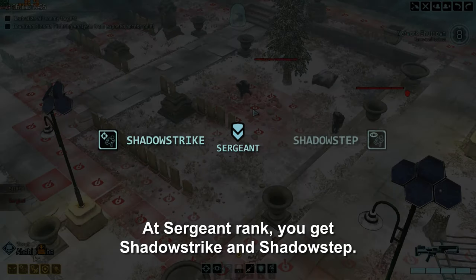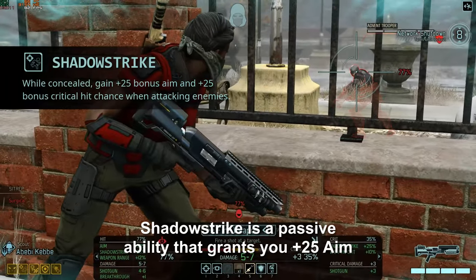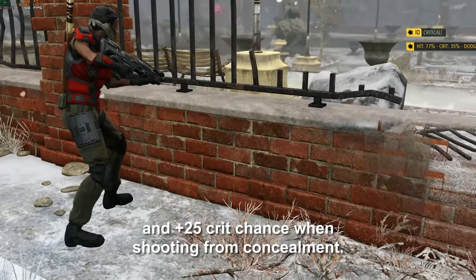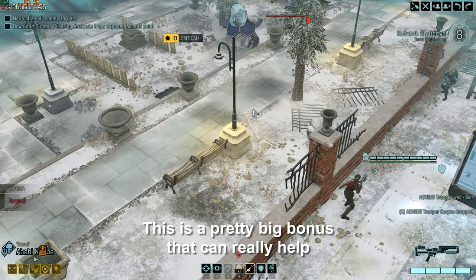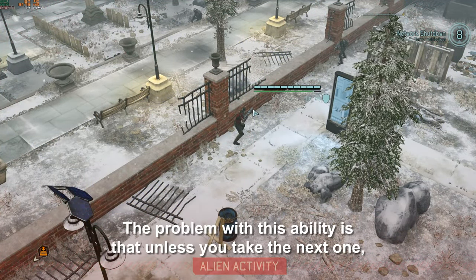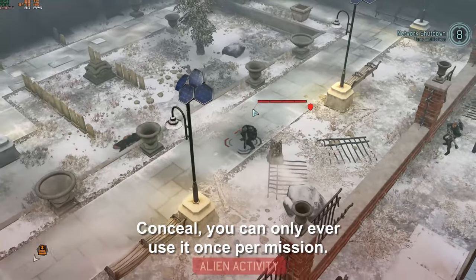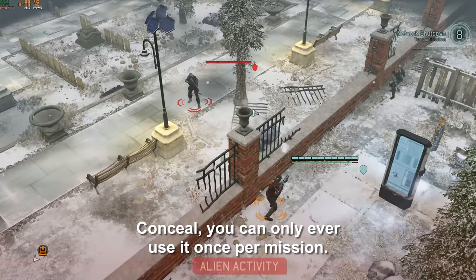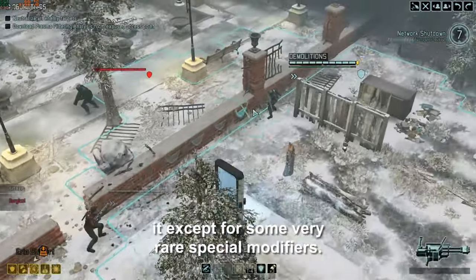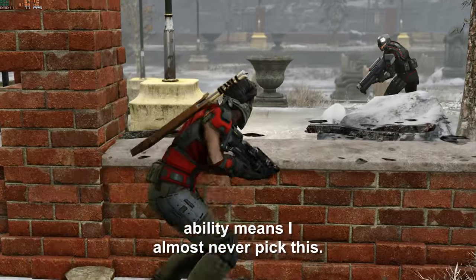At Sergeant rank, you get Shadow Strike and Shadow Step. Shadow Strike is a passive ability that grants plus 25 aim and plus 25 crit chance when shooting from concealment. This is a pretty big bonus that can help deal massive crit damage at key moments. The problem is that unless you take the next ability, Conceal, you can only ever use it once per mission. Once you break concealment, there's no way to re-enter it except for some very rare special modifiers. This in combination with the alternative ability means I almost never pick this.